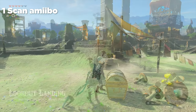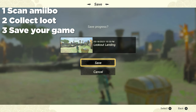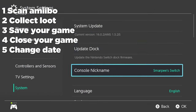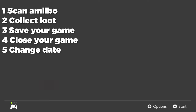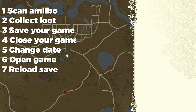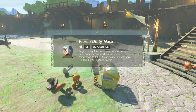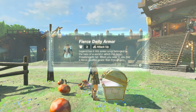Simply scan the amiibo, check the contents, save your game, close your game, move the date by one day forward, hit OK, reload your game, and reload your save file — not the autosave — and then scan your amiibo once again. Soon enough, you'll get the entire set, including the legendary Fierce Deity Sword, extremely early in game.